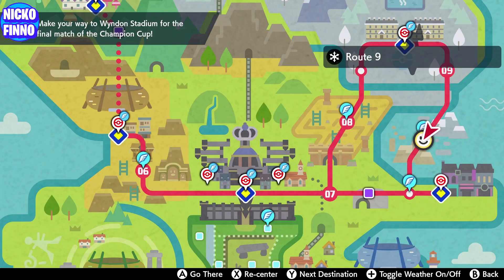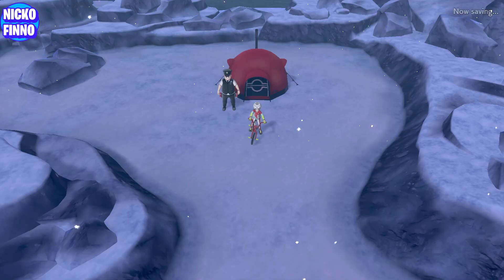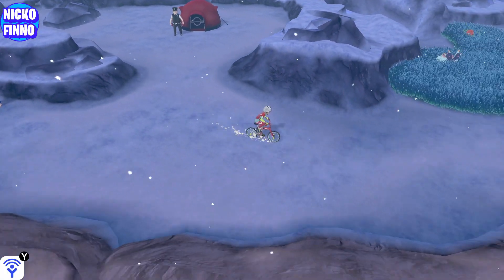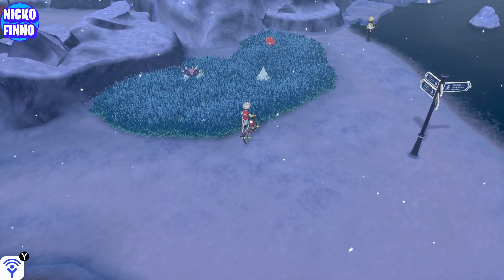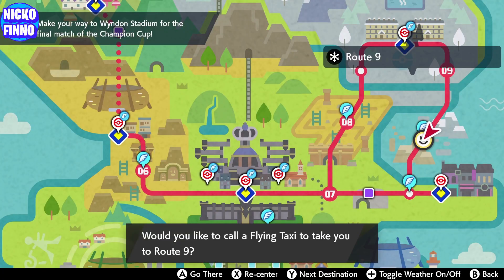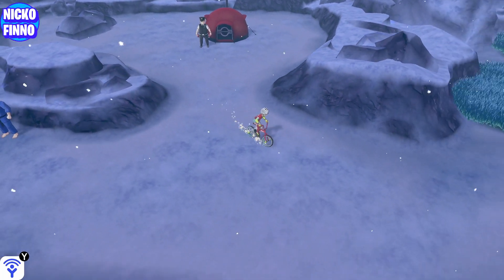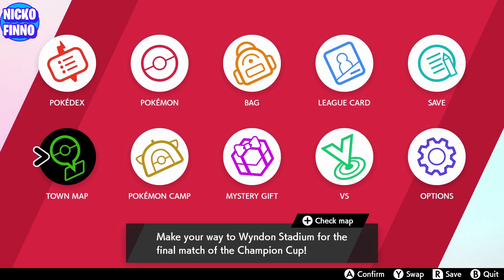Next you need to fast travel to Route 9 to this area on the map. Again you can fast travel here if you've spoken to that camper at that tent. Now Dhelmise is a Grass/Ghost type Pokémon with a one percent overworld encounter here at Circhester Bay.